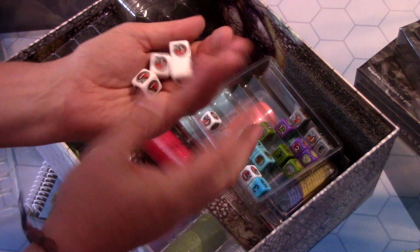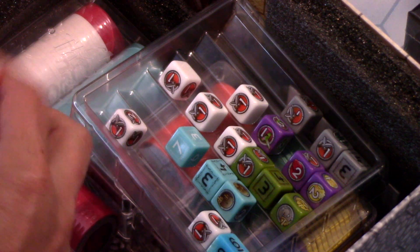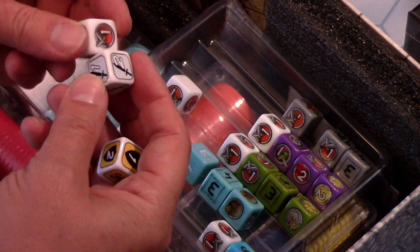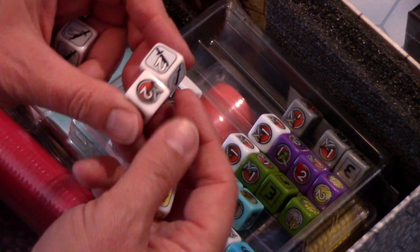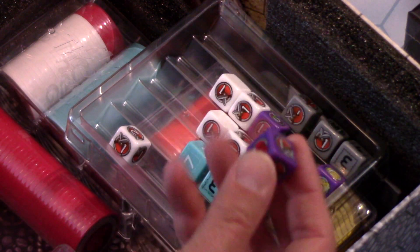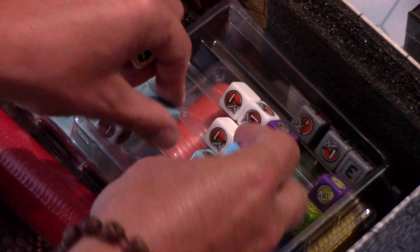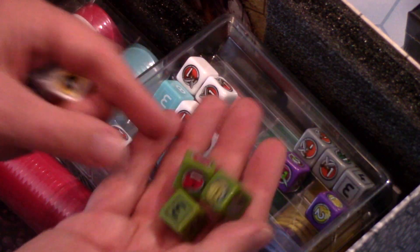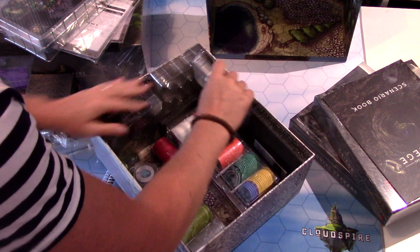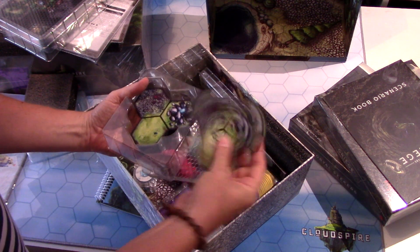When I was demoing, we were using the Too Many Bones dice — let's do a little comparison side by side. These are the Too Many Bones attack and defense dice. They could have just gone with these again, but they've changed the design to give you something unique. Cloudspire dice — don't they look great! And there are little d6s too. Each faction can have its own fortress upgrades as well, different upgrades by increments. These things just keep getting better and better quality.